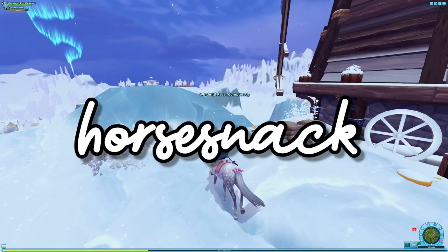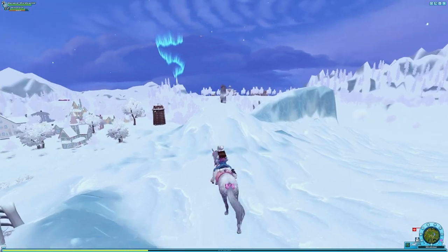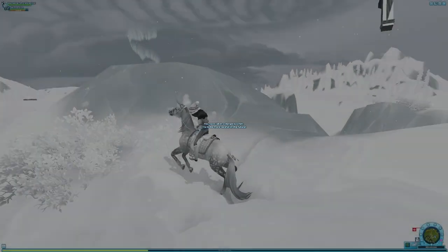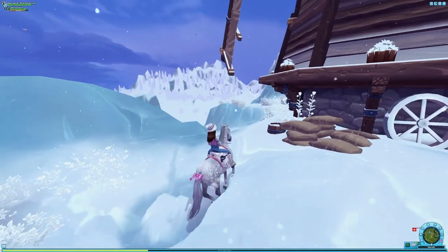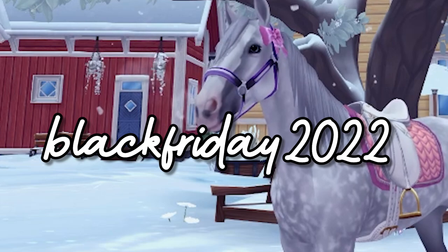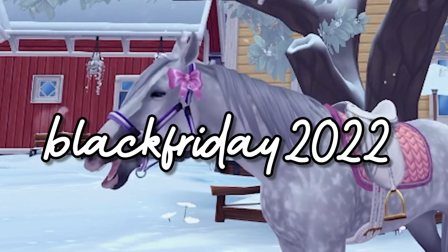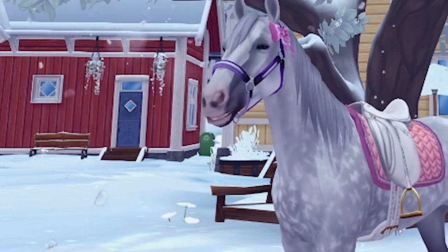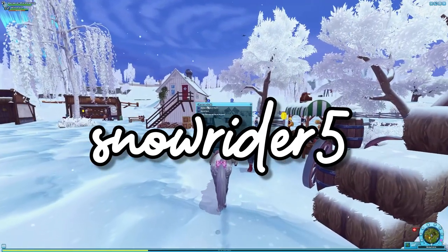Next we have 'horse snack,' which gives you an apple and a carrot — just a little snack for your horse. It's nice to use and I would definitely get it if you haven't already. Next we have 'black friday 2022' and this code will get you three colorful halters for free: a pastel blue, a pastel pink, and a purple — they are so cute.